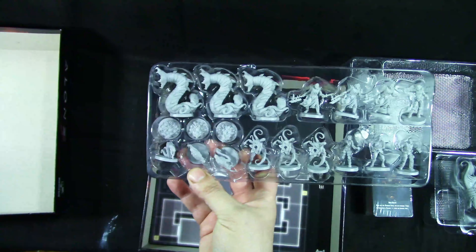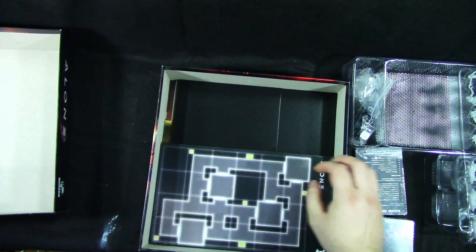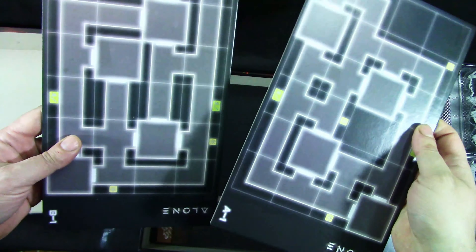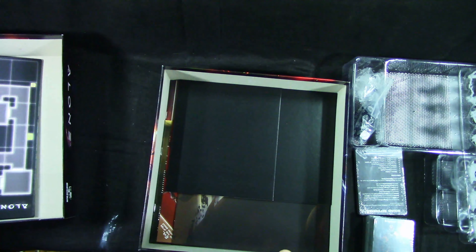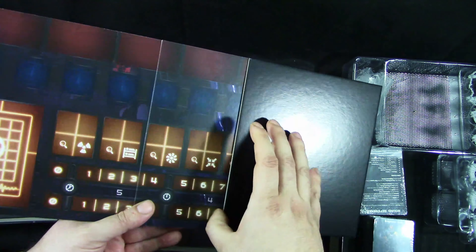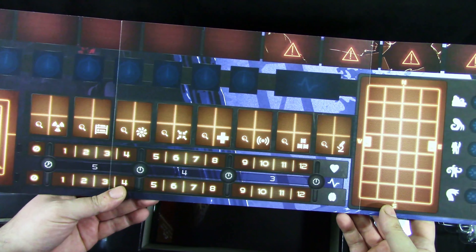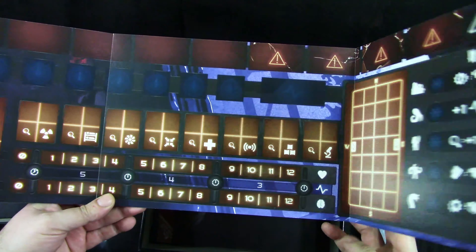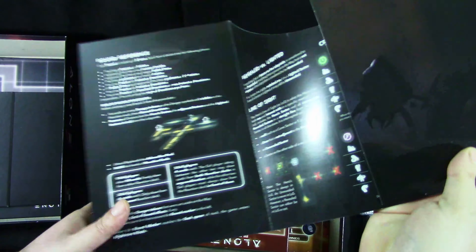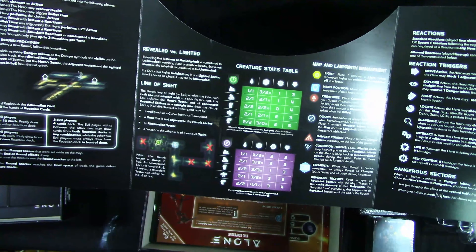We get more cards — the cards are going to get lost. We get some kind of maps. We get the dashboard — it looks nice, not sure what it does but it looks okay.